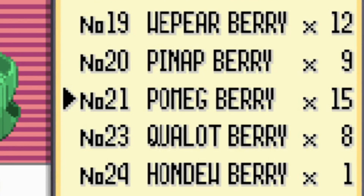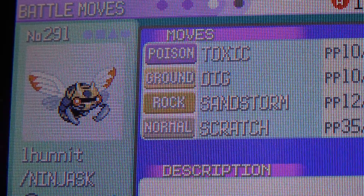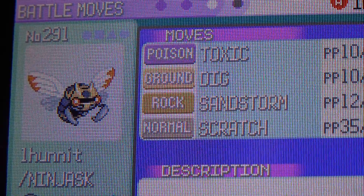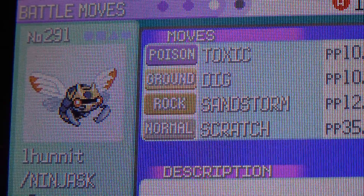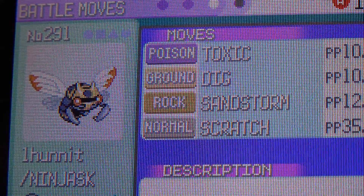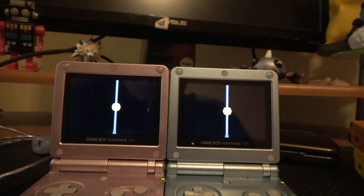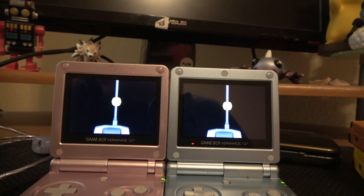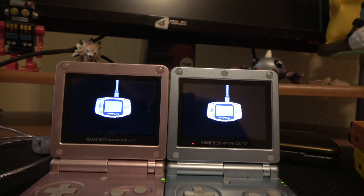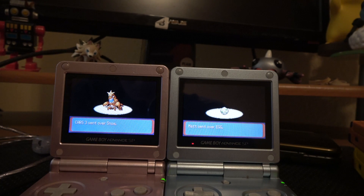I didn't actually do any Pomeg Berry growing preparation for this gauntlet at all — I just gathered a lot on my regular playthrough of the game. I taught the egg's father the Toxic and Sandstorm TMs, and since Dig is also a TM, it will also get passed down to the egg. These tools will be our main ways of defeating the Blissey and stalling out turns as their HP slowly whittles down. I actually generated the egg on my other Emerald copy and traded it over, because eggs actually do get the traded experience boost, despite the hatched Pokemon having your OT and not getting that boost. And now, with the egg on our game, we are finally ready to get into the true gauntlet.